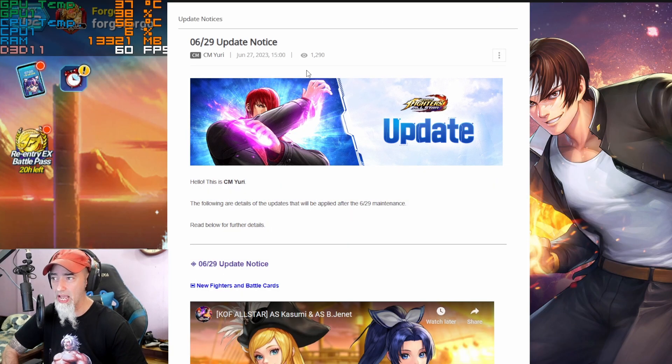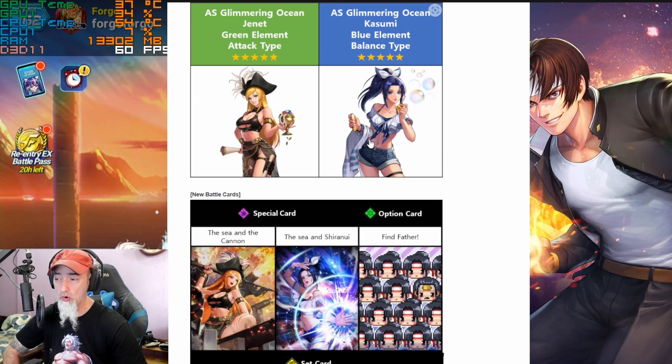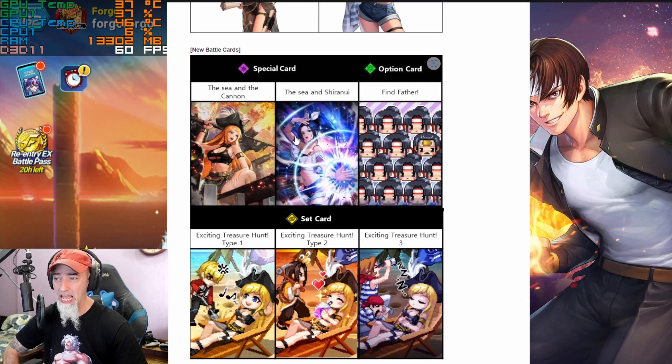We have the update notice here, and it looks like our predictions were correct — Janette is going to be a green attack and Kazumi is going to be a blue balance. So the green and blue are getting some love in this update. The girls look gorgeous, and we have some card sets as well.